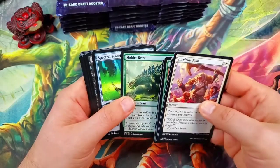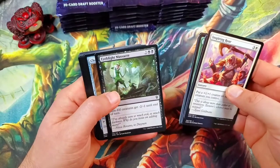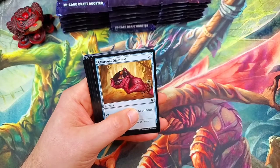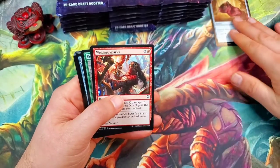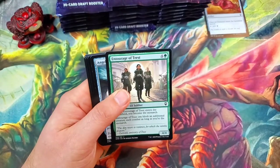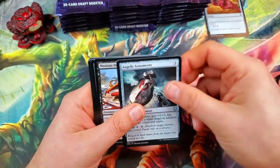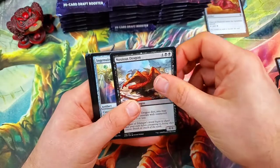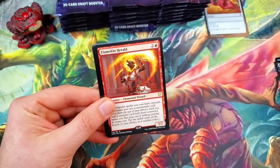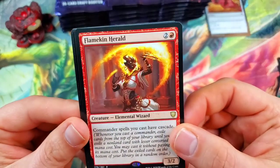Oh, ancestral blade — I always like that card. There are 20 cards in here. Spectral Searchlight. There's a Charcoal Diamond — I'm gonna put it up there, I'm definitely trying to find all of the diamonds. We've got Angelic Armaments for our first uncommon, a Noxious Dragon, and an Ingenuity Engine.